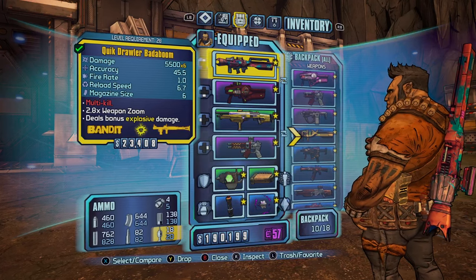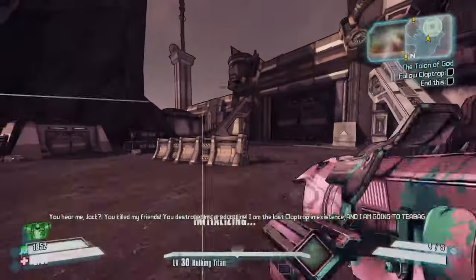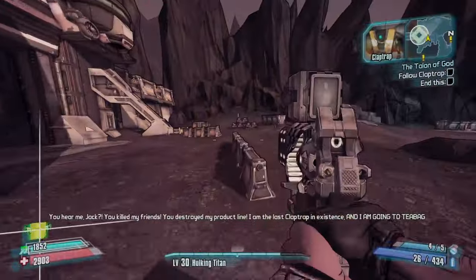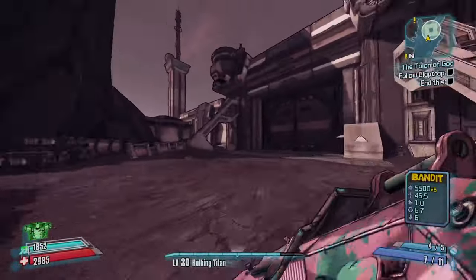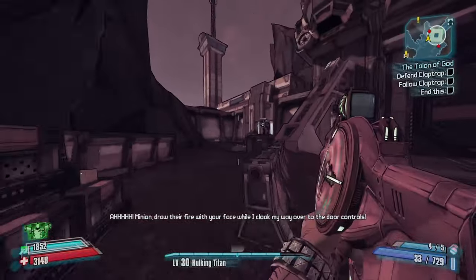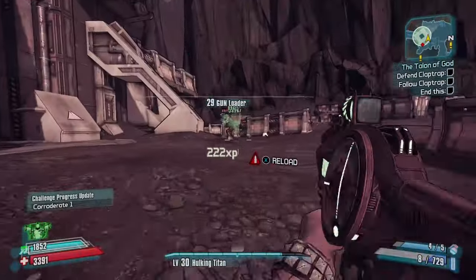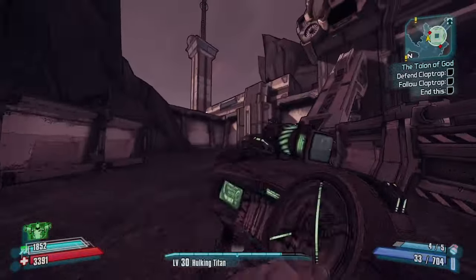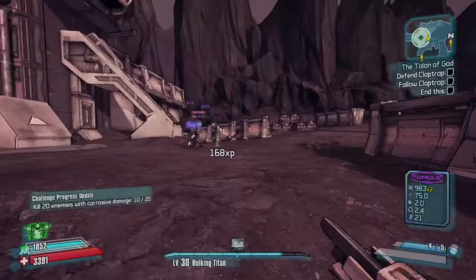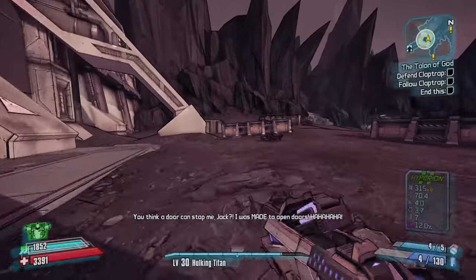You can keep it in your bank and duplicate it for rocket jumping because it's a really low level. The Moxxi gun — this corrosive SMG just absolutely melts enemies. If you find a corrosive relic that's an extra 18% damage on all your corrosive weapons. These guns just make the game so easy. And with the shotgun, you don't even really need to Gunzerk — you can pretty much just run through and shoot the shotgun.